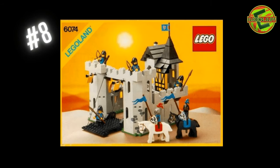Number eight is the Black Falcon Fortress, set number 6074, 435 pieces. I love the color — it kind of looks like the three-in-one castle with yellow in the back and brown. Looks like you get six minifigures, Black Falcon knights of course. I like that LEGO kind of went back to these old things and brought them back a little bit. Great looking set — wish I was around LEGO at that time to pick it up.